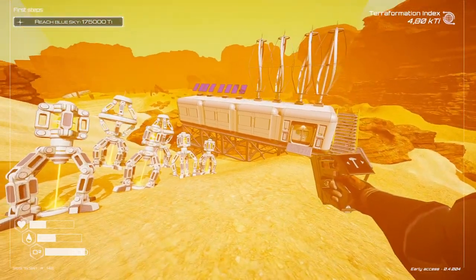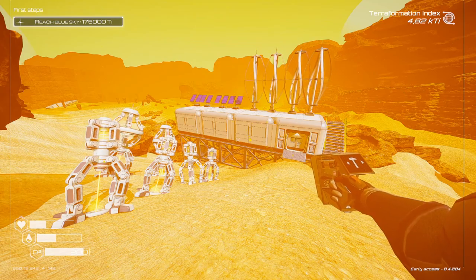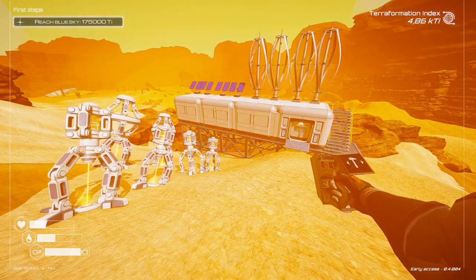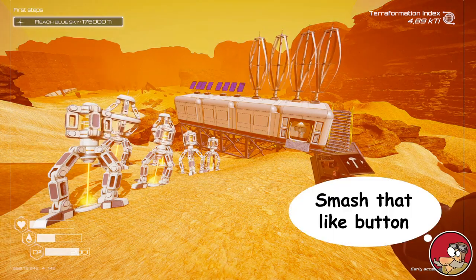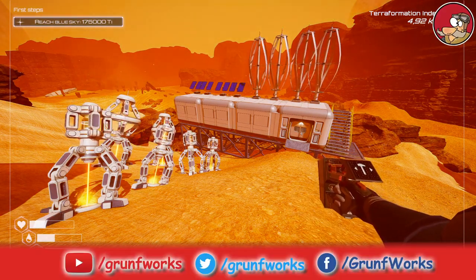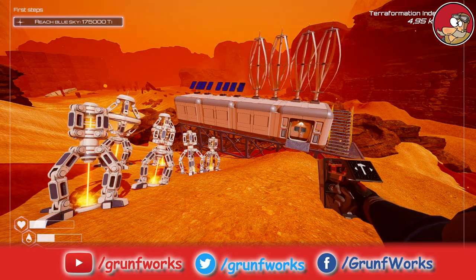Look at this — our little base is advancing, it looks marvelous. In the next episode, you can see that wreck in the corner of the screen — I'm going there next episode. Guys, if you liked the video, hit that like button, it helps me out a great deal. I'll be seeing you in the next one — thank you very much for watching. This is Grunt Forks signing off from this barren planet.